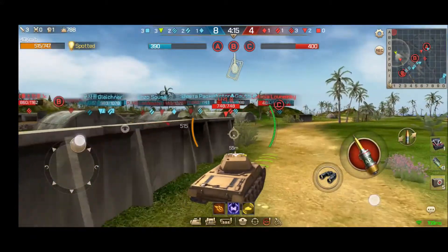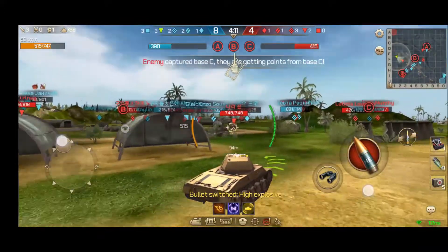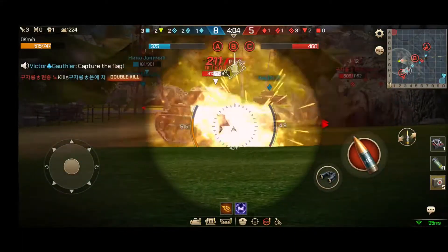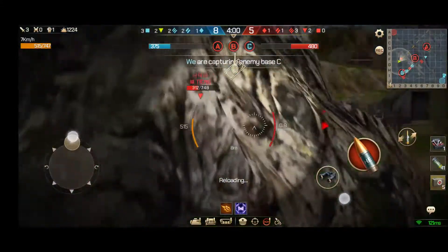Unfortunately, we do have a TD that is moving our way. Not really sure how he spotted us with these canopies over here. But let's go ahead and get a rear shot in here. We still have the HE on because we know that the HE is effective against this particular tank, which is the same tank that we're using — the T-67.